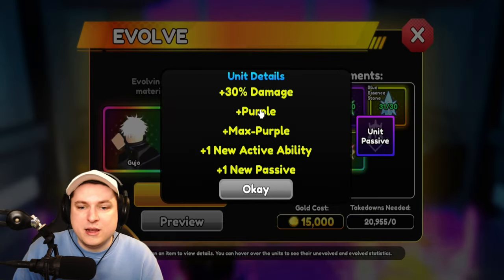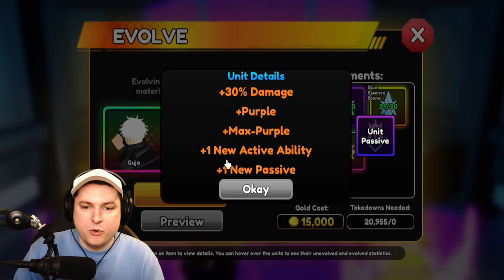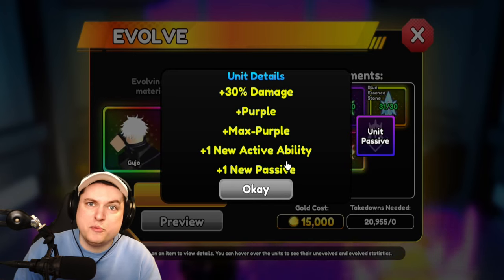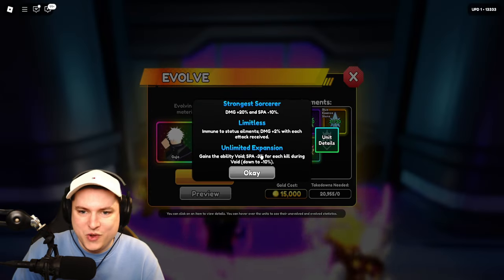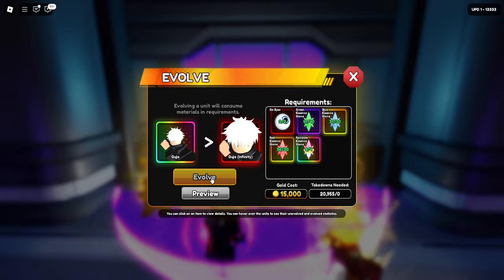If we do our preview, we get ourselves 30% damage, purple, max purple, one new active ability, and one new passive. Before, it was really easy to max him, but he should be a lot more OP now as well, which is very awesome.